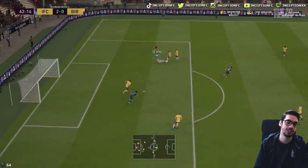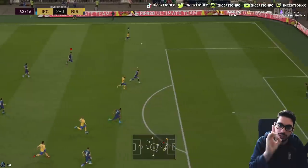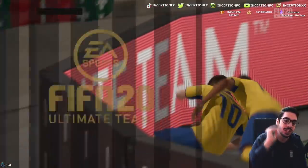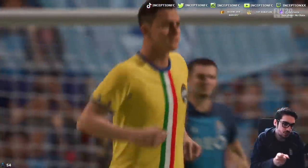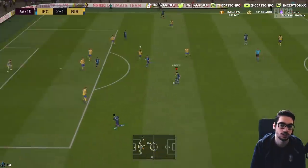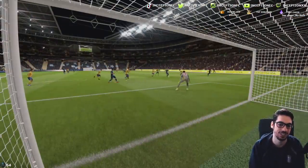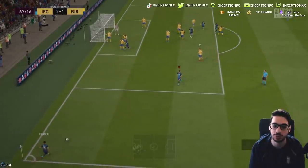He might be able to score from that opportunity too — and he does. You have to be careful of the FIFA mechanic where if you're holding R2 and get close to the goalkeeper, your player will do an acceleration touch rather than a controlled push touch, so be very careful when the opponent pulls out their goalkeeper. His dribbling to get into position was super nice — if the game had registered my finesse shot we might have scored a nice opportunity there.